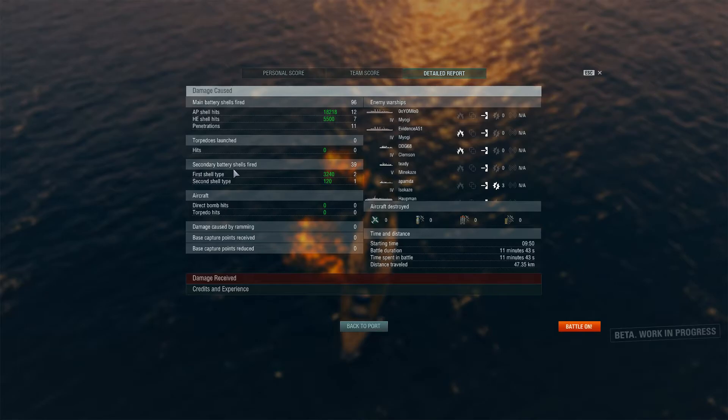My secondary battery did help out against the destroyer — glad that they finally kicked in. But for most cases, until you get to the higher tiers, your secondary batteries don't really help much because they don't have very long range and you can't control them. You can hold control, just like you can single out targets with your anti-aircraft guns — you can do the same with secondary and click on close ships. But there was only one ship close to me, so I didn't need to do that.